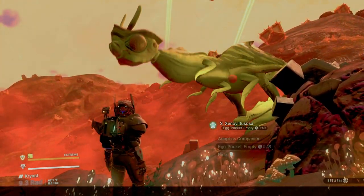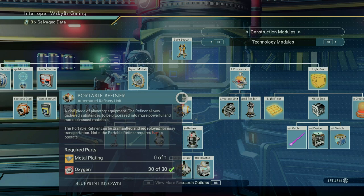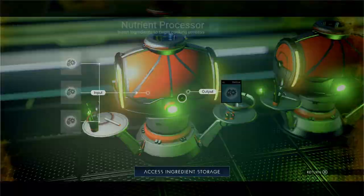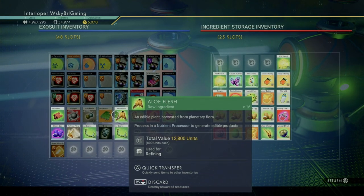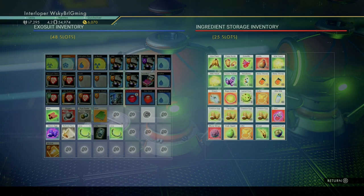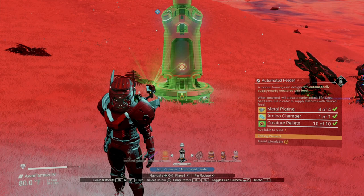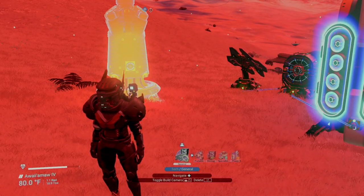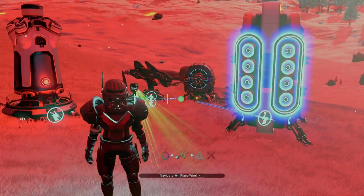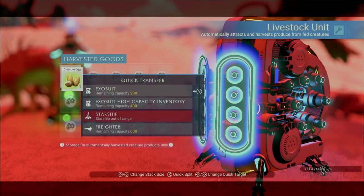The optimal way to prepare to make recipes is just to collect ingredients as you go. Once you build a nutrient processor — which is unlocked at the blueprints terminal on the anomaly — it does have an area for ingredient storage. So once you harvest ingredients from planets, you can head back to your base or freighter and store those without taking up room in other inventories. If you really plan on cooking a lot, you can even build an automated feeder as well as a livestock unit. The feeder takes up to 25 or so creature pellets and gradually feeds local wildlife, and the livestock unit will harvest whatever the fauna drops, like eggs or milk. You can then go do other stuff and return to collect all of your ingredients.